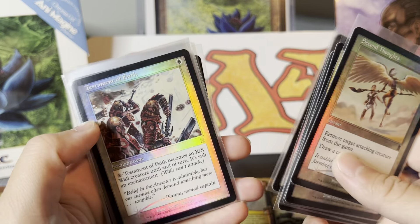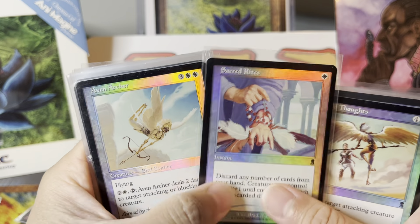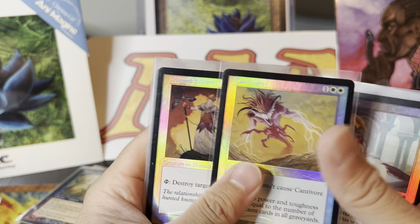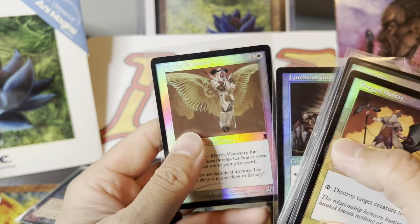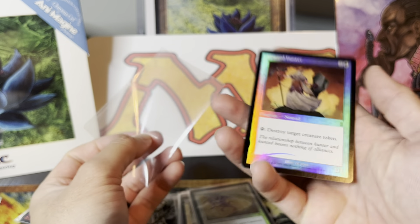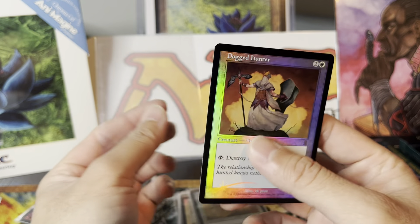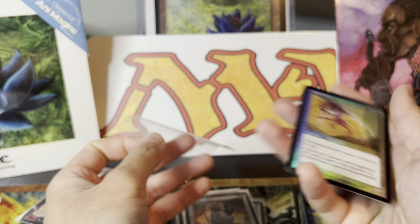These are commons and uncommons — let me show you. This one's an uncommon. Oh, this is a good card, pretty good to play. I just really like looking at these, collecting them. Here we go — a foil rare. Let me take this one out. Oh, is this another foil rare? Sweet. This is from Odyssey, by the way. Foil rares were hard to get — you got one per box, but even getting a foil from a draft box back then was rare.